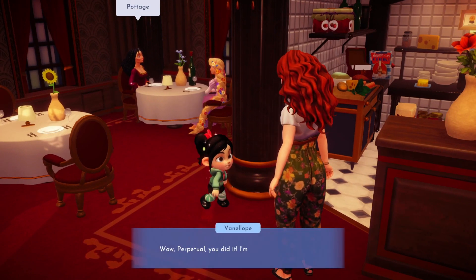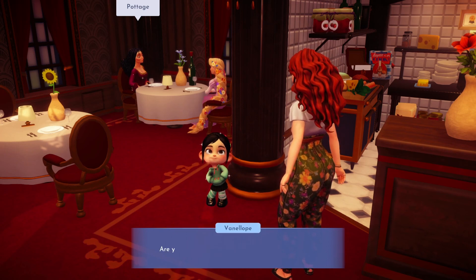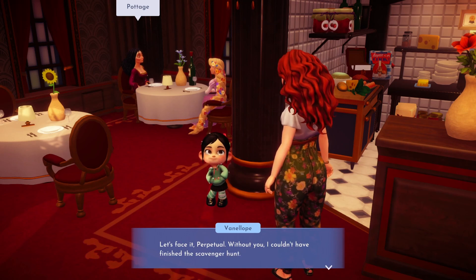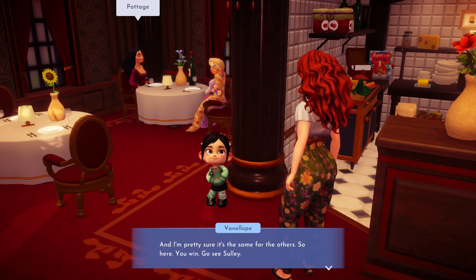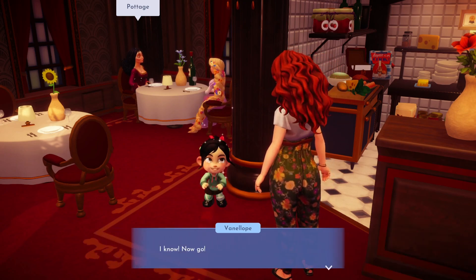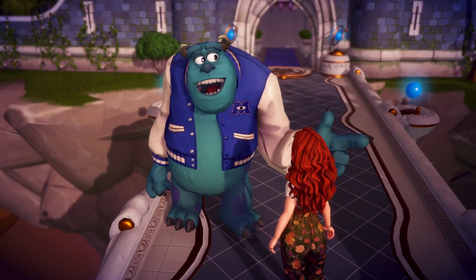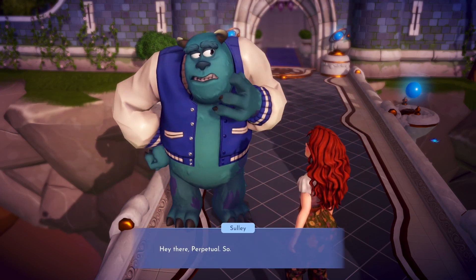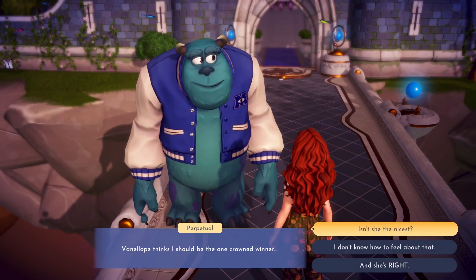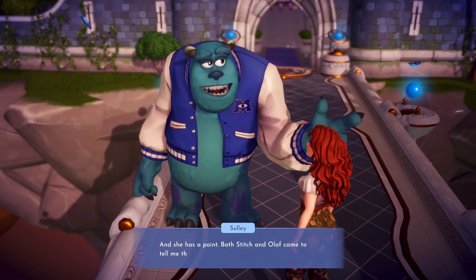Chat to Vanellope once you're done cooking. Vanellope insists that we're the winner of the scavenger hunt — none of the players would have been able to retrieve their clues without our help and she thinks we deserve the prize. Head over to Sully with the final clue. Sully agrees with Vanellope that we deserve winning the scavenger hunt, as both Olaf and Stitch told him how much we helped them when they were stuck.